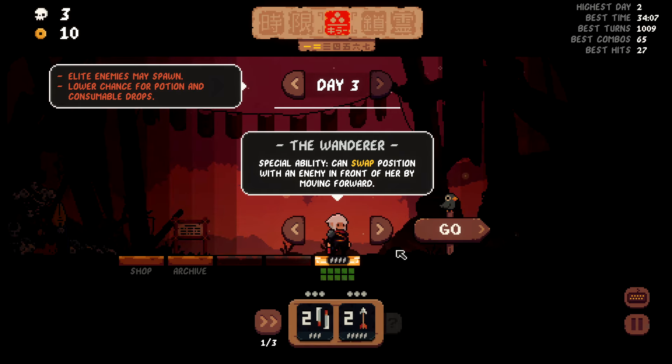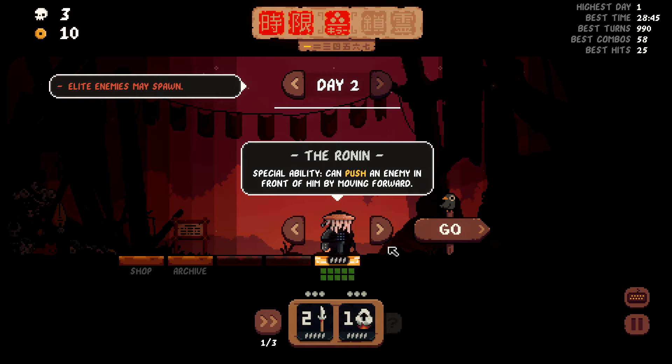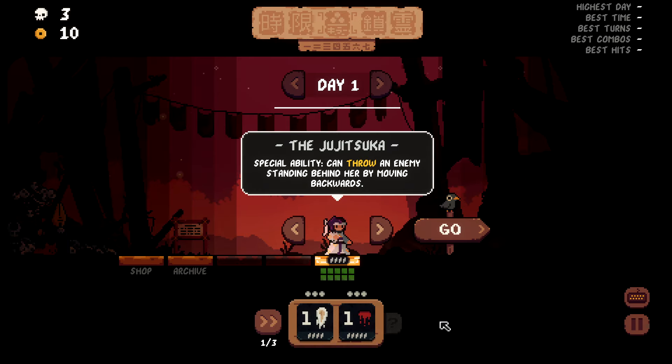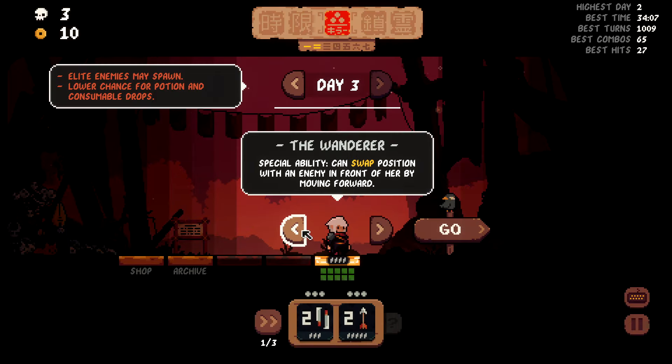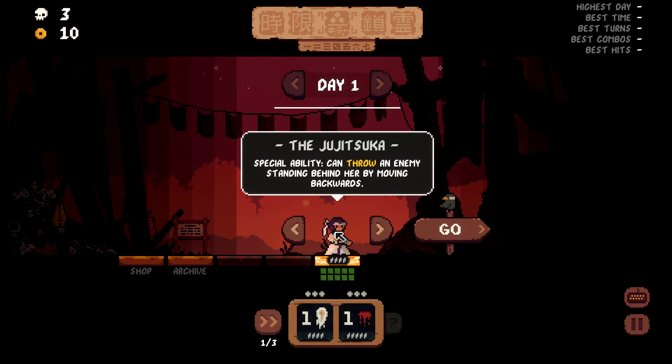Today I want to challenge myself. I've played the Wanderer and made it to day 3, which is kind of an Ascension system. I've played the Ronin and made it to day 2 — still the Ascension system, just a little worse. I have never won with the Shadow, so I probably should play the Shadow. But I have never even played as Jujutsuka, so I think I must play as Jujutsuka today. I also haven't unlocked the final character that's part of this new update — I need to defeat the Shogun on day 3 for that.